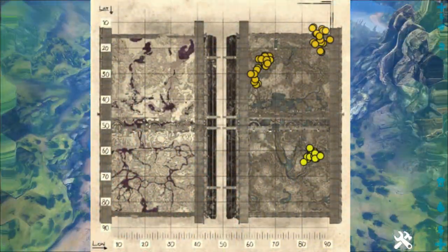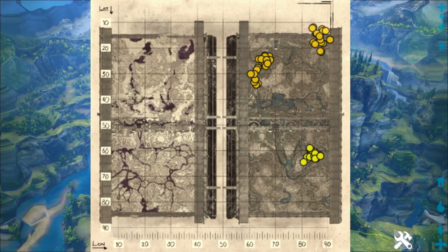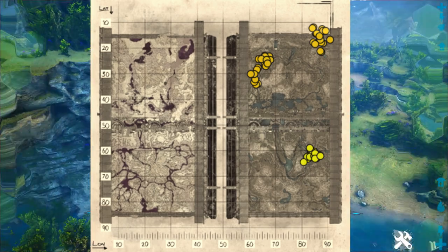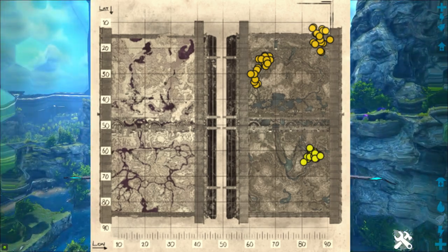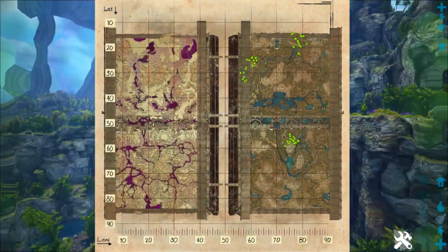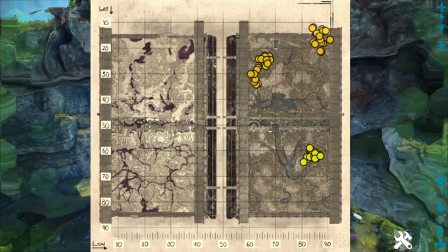First, let me show you the ArkWiki spawn map that shows all the locations where beehives can spawn on the Genesis 2 map. Each of these dots is a place where it's possible that a beehive will spawn, but they are orange and yellow rarity, which means they're pretty rare spawns to actually show up. So you're going to want to check every spot on this map. Note: there's a different spawn map on the ArkWiki website that shows some green dots — those are completely wrong, so don't use that map. Use the one with all the yellow spawn locations.